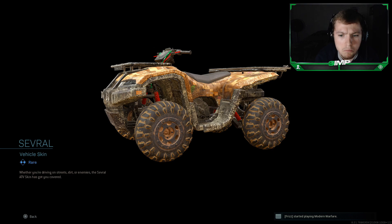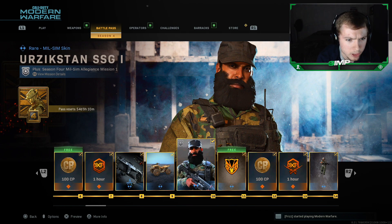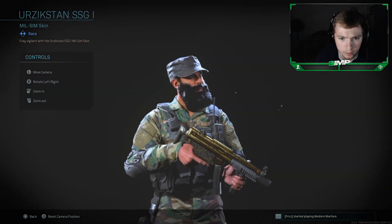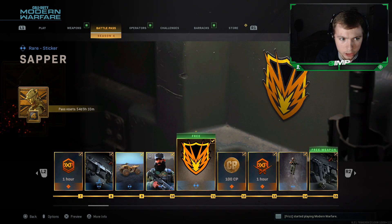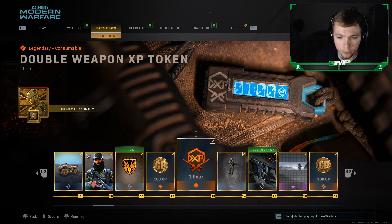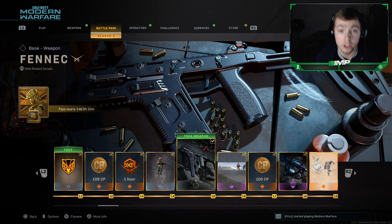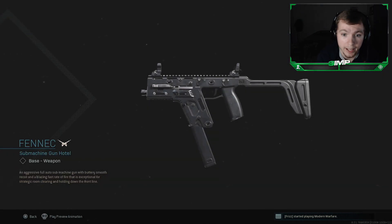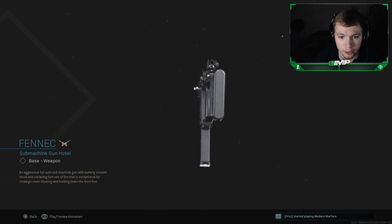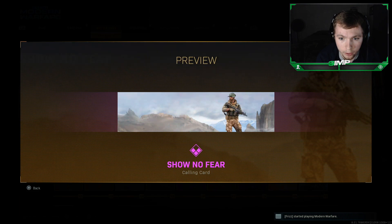For the Harpy perk you get a vehicle skin for the ATV called Sever — not bad, looks a little dirty but not bad. You get an Erzekistan SSG1 rare skin — pretty clean. There's also a free rare sticker, 100 COD points, one hour of double weapon XP, a Zero Captain spray. The Fennec — the Vector — that's actually been added into Modern Warfare, and I'm excited to get some gameplay with this. You guys are going to see some gameplays up on the channel very shortly.